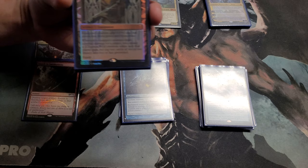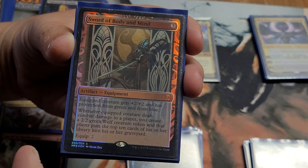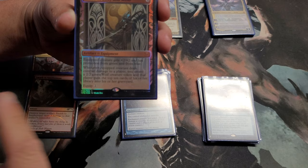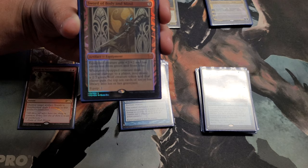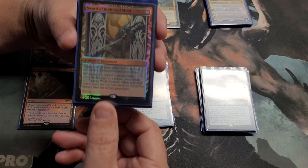This card is Sword of Body and Mind, an artifact equipment. The equipped creature gets plus two plus two and has protection from green and blue. Whenever the equipped creature deals damage to a player, you create a 2/2 wolf token and that player mills ten cards. It's been a game changer — I put it on a flying creature to get through, the wolf tokens help defend against ground swings. And it's a Kaladesh Masterpiece, so it's shiny — I got lucky pulling it.